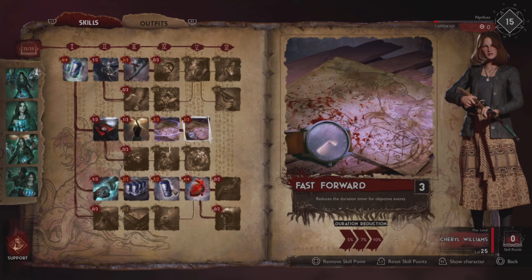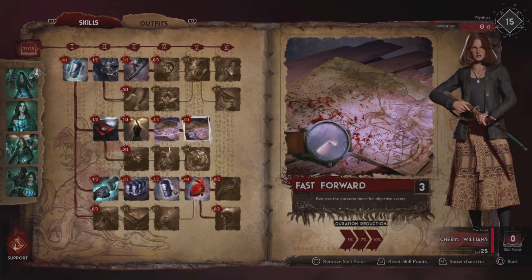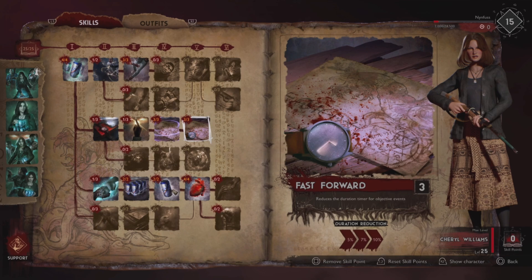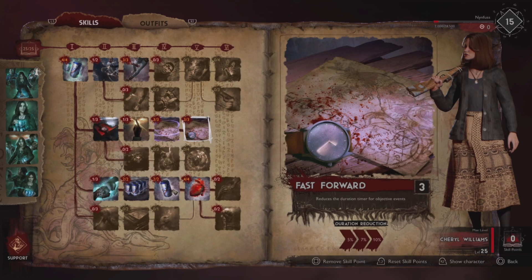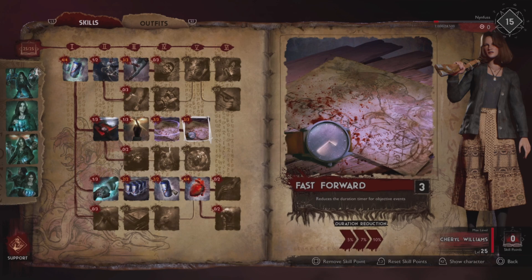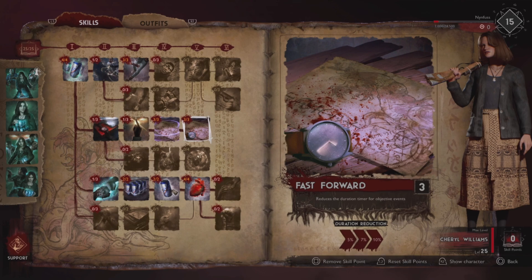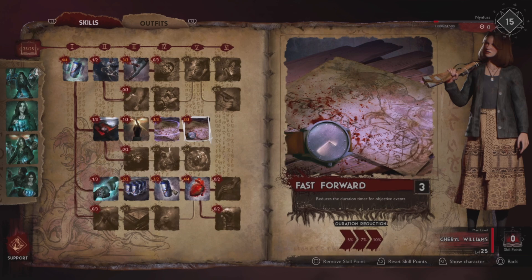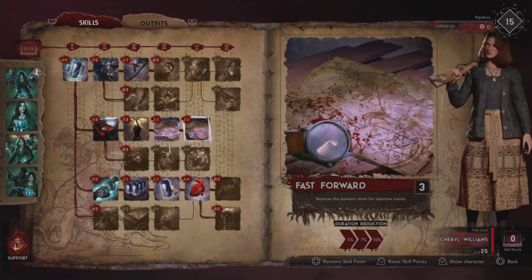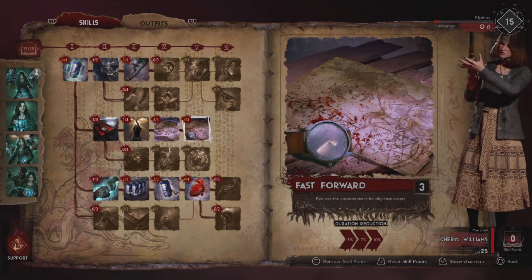That 50% is pretty huge — you'll be seeing exclamation marks from a mile away, very useful. Fast Forward — reduce the duration time for objective events. This is very good on Cheryl because she does not gain the combat prowess that other builds do. With Fast Forward we get 10% reduction on our timer, meaning events like grabbing the tiger or grabbing the map will be completed faster. These are some of the most dangerous encounters in PvP — the demon regenerates energy very fast and can easily overwhelm you if you're not careful.